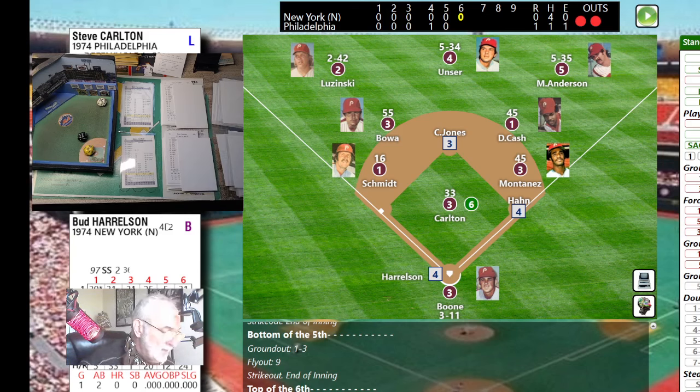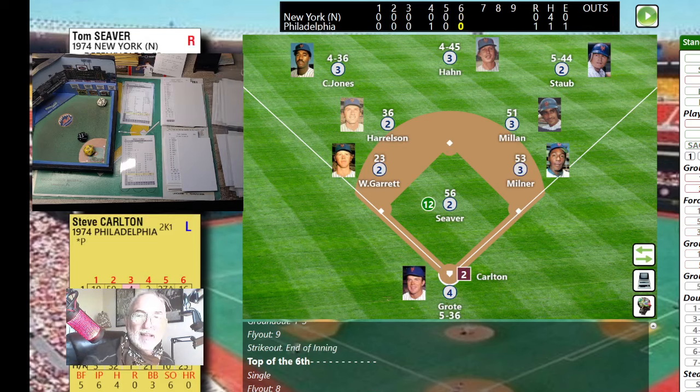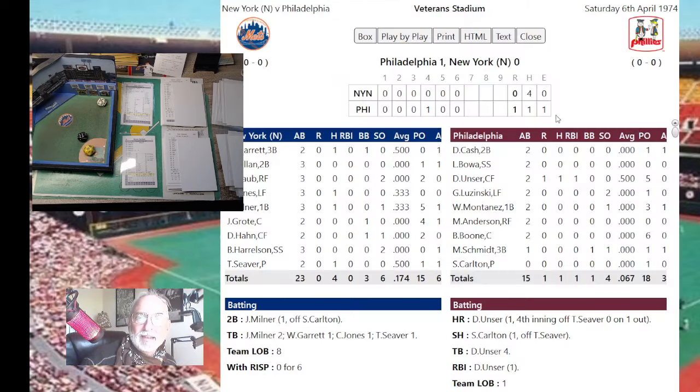Harrelson's roll is 65 — that's a minus-10 home run, so that erases the home run possibility. It's a set one-to-seven on Carlton. Harrelson doesn't hit very many home runs — he did hit one. Ground ball to third, and Schmidt steps on the bag at third — that retires the side. The Mets leave more men on base again. We'll see what the box score tells us at the end.